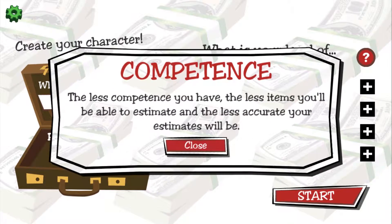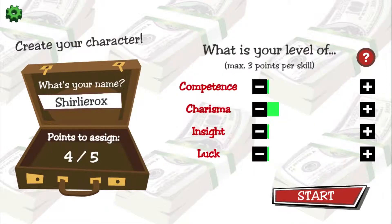Charisma, baby — one in that. Five points to assign. What about competence? The less you have, the less items you'll be able to estimate. Okay, that sounds quite important, let's put two into that. I've got two points left — let's stick those into luck. There we go, let's go for it.